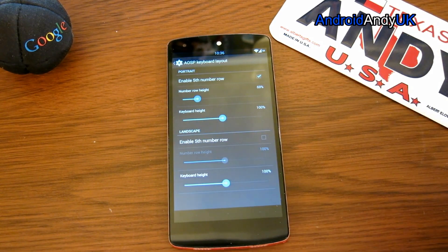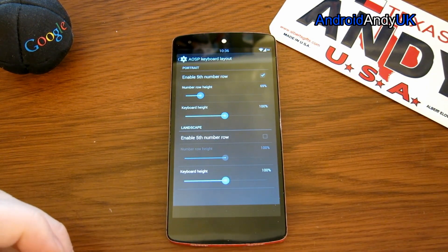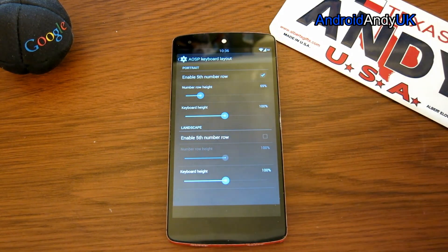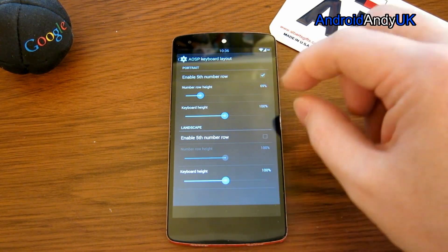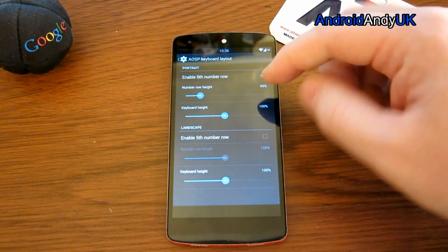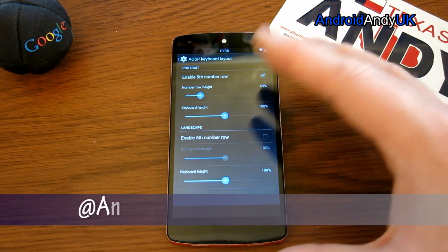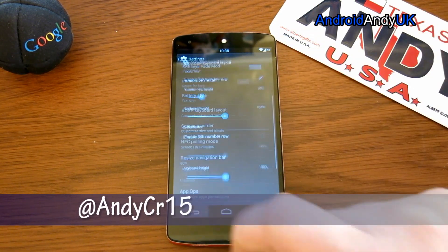I quite like that you can mess about with the stock keyboard. You can change it so you have a number row, which is a really good idea — I don't see why more keyboards don't have it. In portrait and landscape you have different settings; you can change the size of the keyboard itself, so you can make a really small, really huge, or normal-size keyboard, with a small number row, which is what I've got.